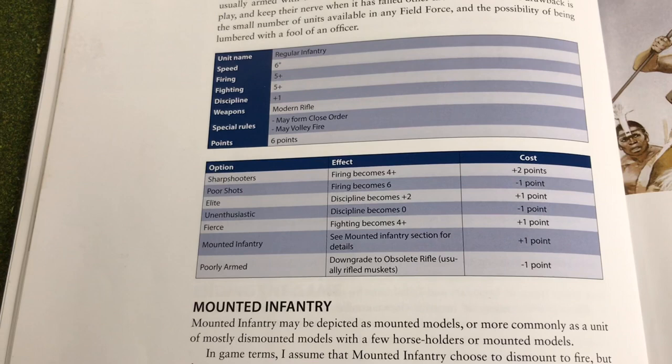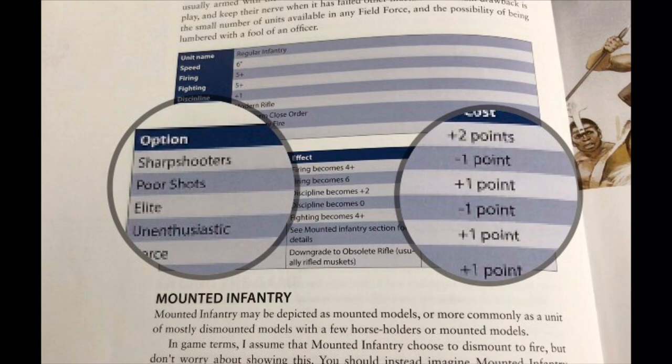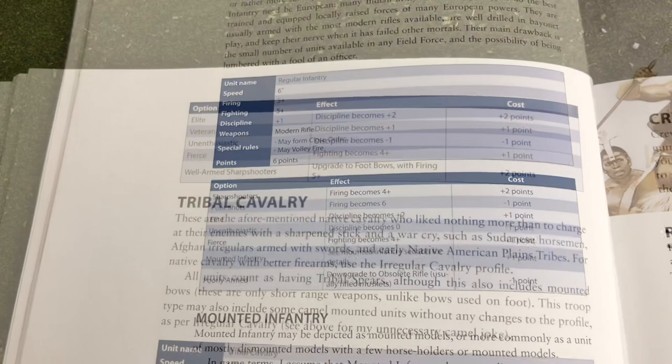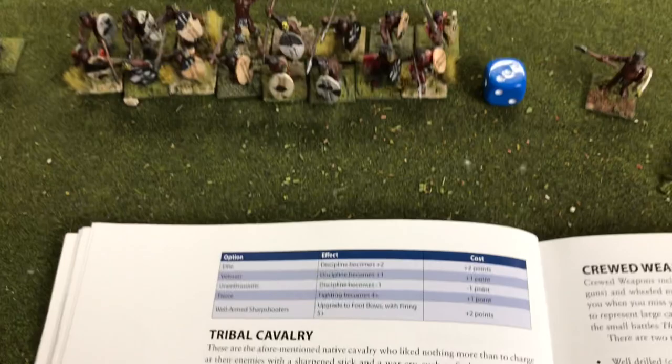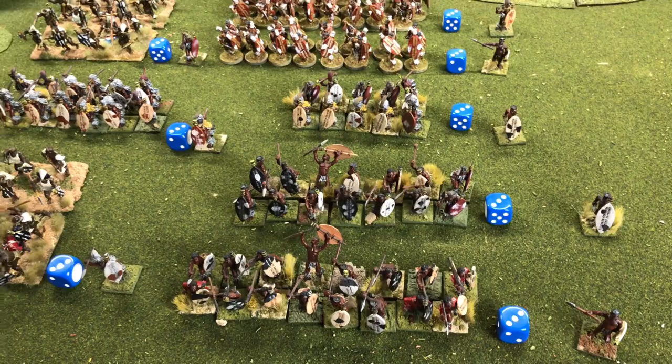Other unit options include making them a poor shot, unenthusiastic, or poorly armed — as long as we balance at 24 points. We can do the same with Zulu units: improve them to elite forces or veterans, or make them unenthusiastic. It's not quite as many options but certainly for our Zulu force we can make these amendments and consider how it might improve some units when thinking about our strategy to win.